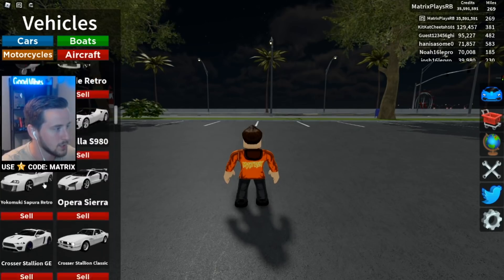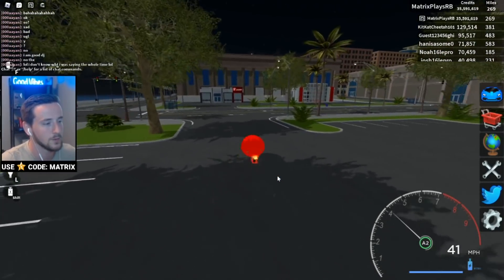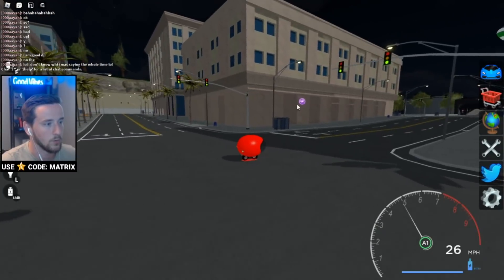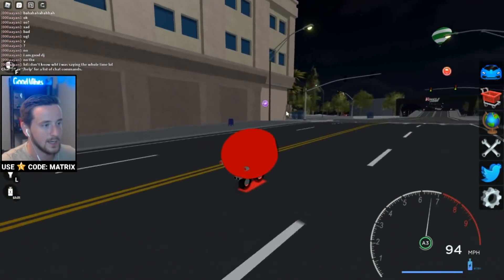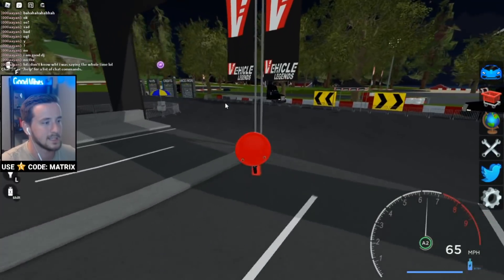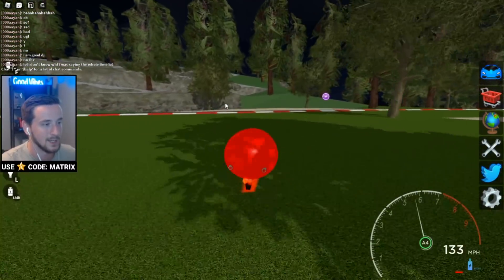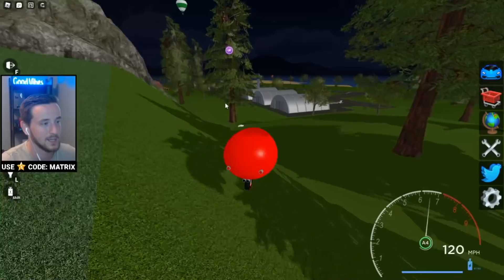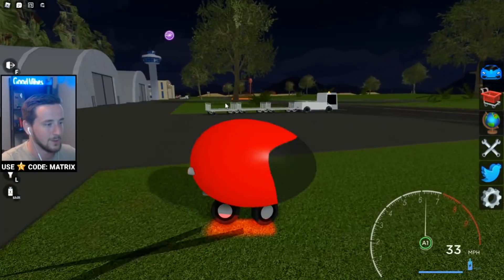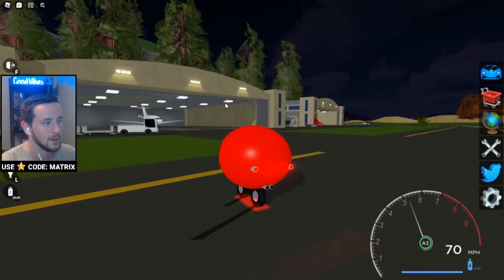Let's hop into this exclusive egg car and head over to the plane dealership. One of the things that makes this game really good is you can kind of figure out where everything is. I love using this little egg bike — it's super funny, I think it was like an April Fool's update or something. Here we are, let's take a look at this new private jet.